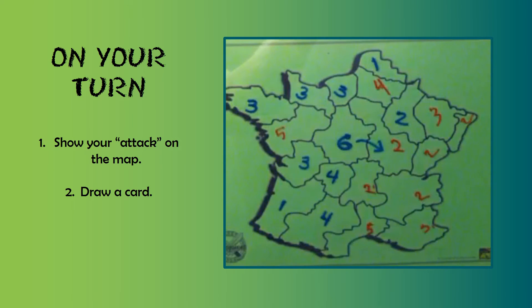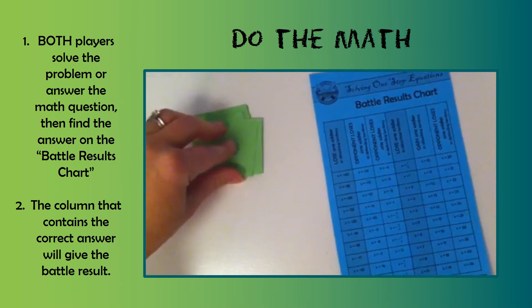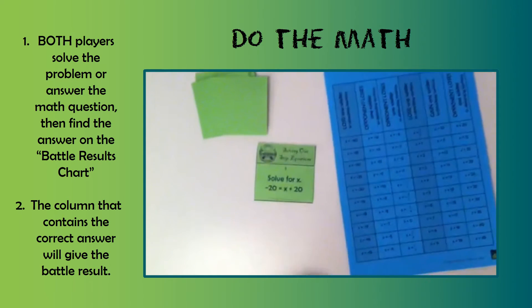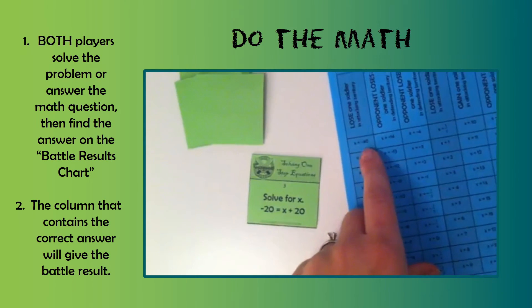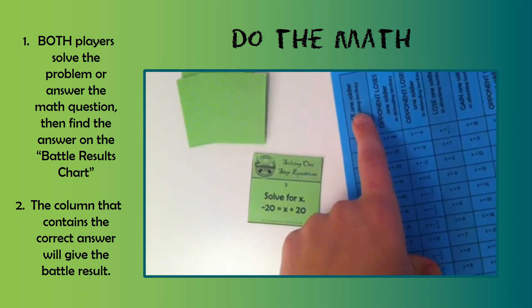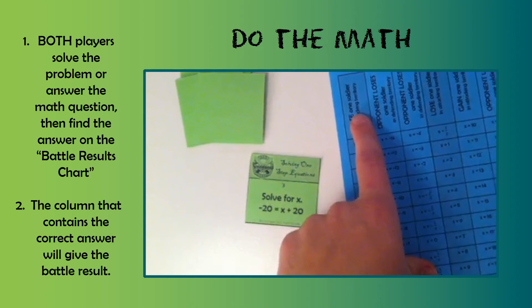To start your turn you choose your attack and draw the arrow into a neighboring territory — they have to share a border — and then to do that battle you pick up a card. Solve the problem or answer the question on the card and then make sure you check your opponent's work. You're both going to solve it and check and make sure you agree. Then you check where the answer is on the battle results chart to see what's going to actually happen with the battle. If the teacher gave you an answer card you can flip it over and check if there's any confusion, and then hide the answers again.